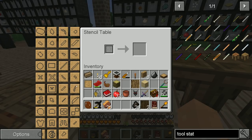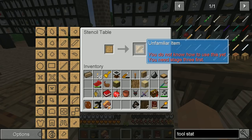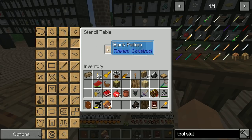Here is a stencil table. I can make stencils. You need stage three before you can do that. It shows you how much material it's going to cost. Oh, that's a sharpening kit. I can't create a pickaxe head.